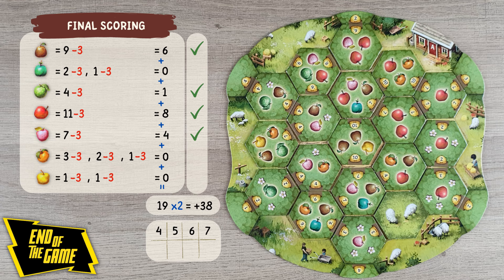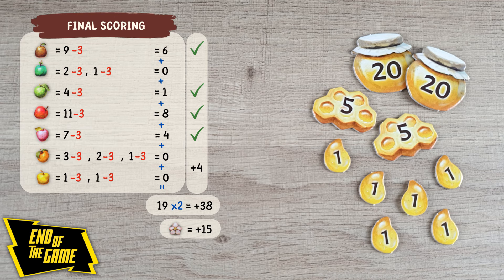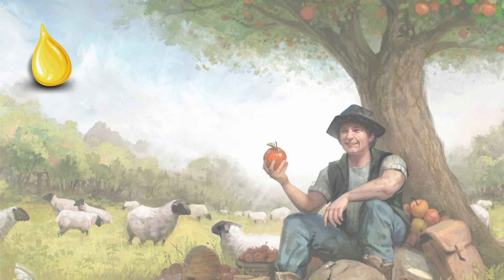If you've scored four, five, six, or seven different apple varieties in this final harvest, you will receive four, eleven, twenty-one, or thirty-five additional points. For each blossom on your tree tiles, you will get one point. Now add all the honey in your personal supply to the previous results, and you'll get your final score.